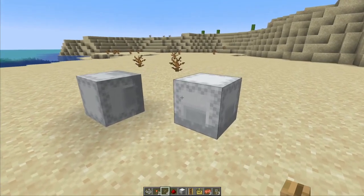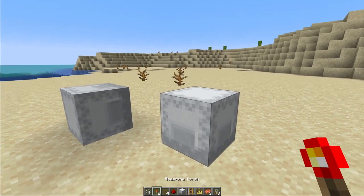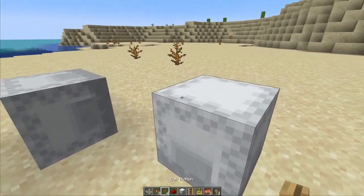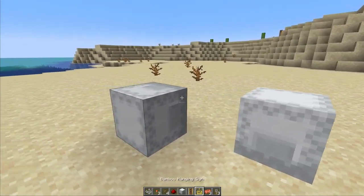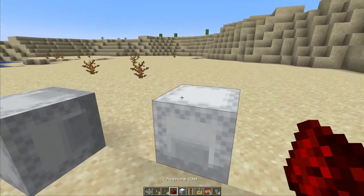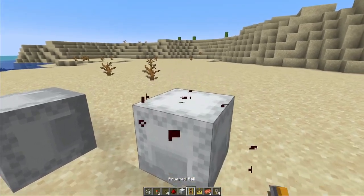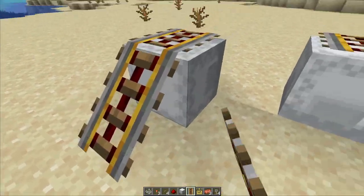A couple of items that you can place at the top or the side of a shulker box will now pop off if you open the shulker box — for example if there's a torch attached on the side, or if you have a button on the top, this will pop off. Same with a pressure plate or tripwire hook on the side. There are still some exceptions though: redstone dust placed on top doesn't get destroyed, but rails placed on the side will pop off.